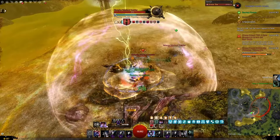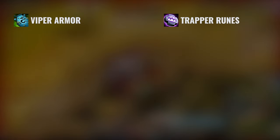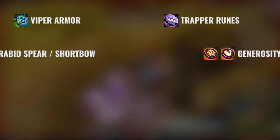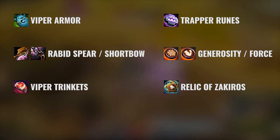For the gear I will now show you the open world setup and later I will show you a few changes for group content. We will go with a full set of Viper Armor with Trapper Runes, Rabid Spear and Short Bow with Sigil of Strength and Generosity, and then Viper Trinkets with Zacchy Ross Relic.